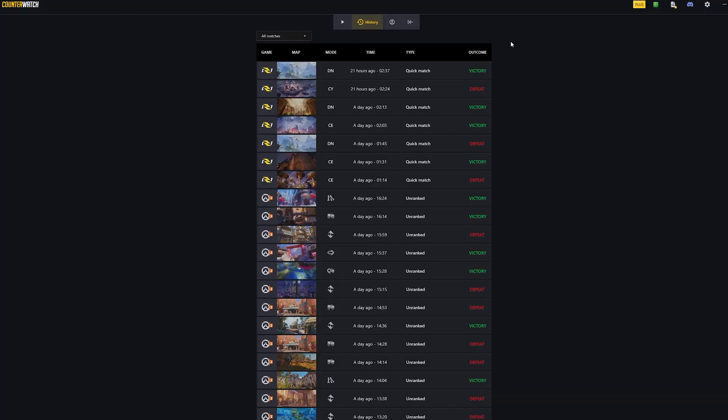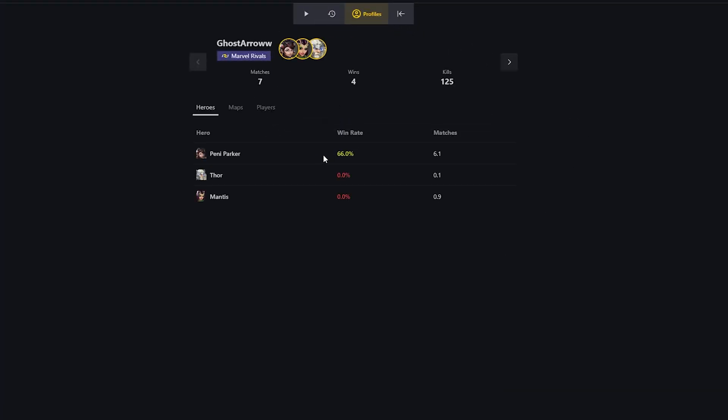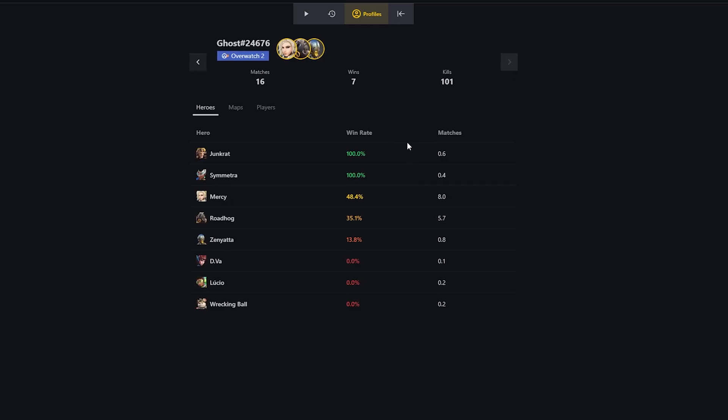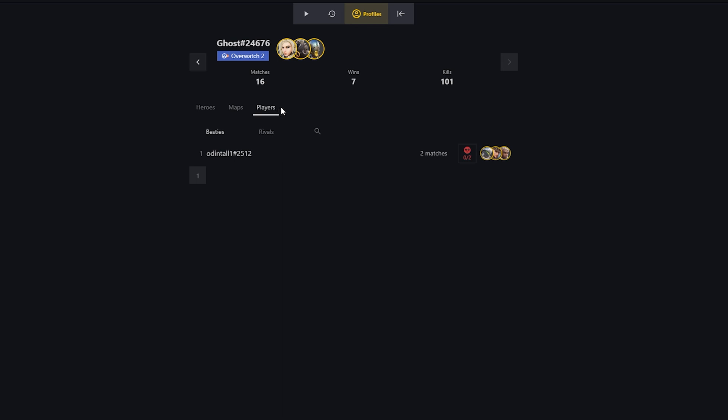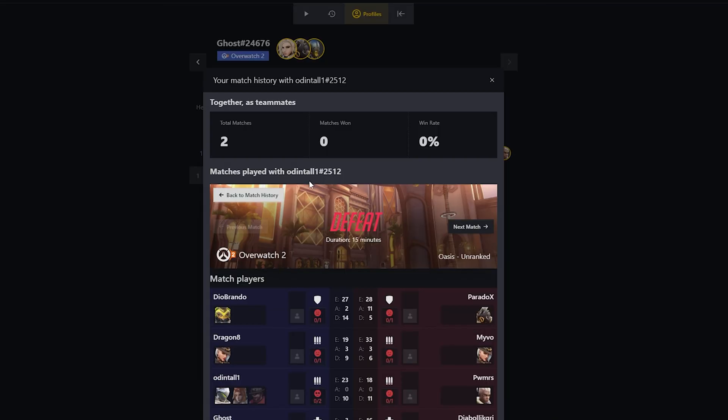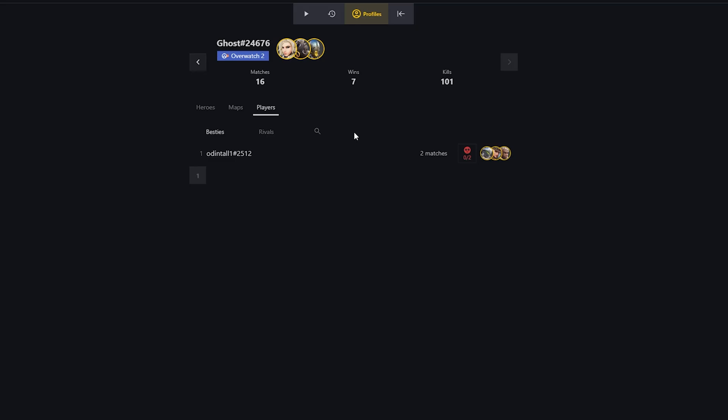After you've played several games, the profile screen in the Counterwatch launcher becomes especially interesting. The app tracks your performance over time, letting you see how your stats change across sessions. You can check which heroes you perform best with, which maps you excel on, and even which players you tend to do well with. It also compares your data to other players at your skill level, helping you understand your strengths and weaknesses. Maybe your damage is great but your deaths are higher than average, or maybe you swap heroes more or less than other players in your rank. These insights are genuinely helpful whether you're trying to climb or simply want to understand your playstyle better.